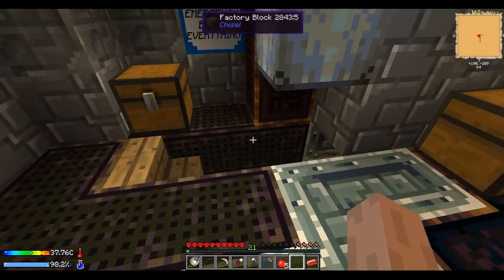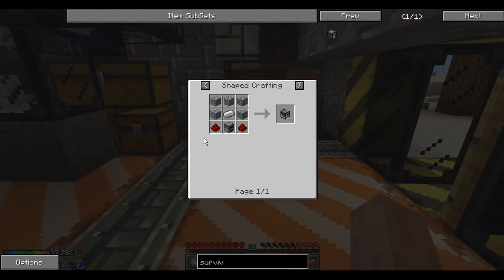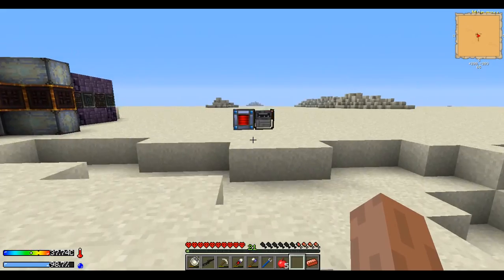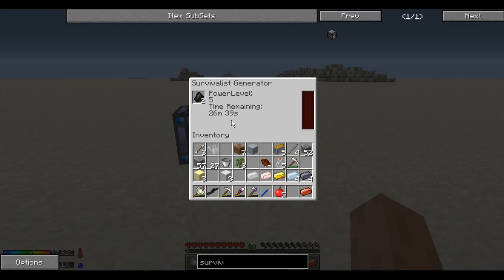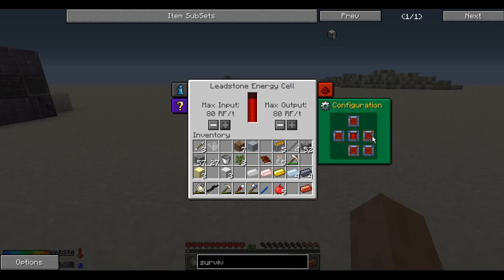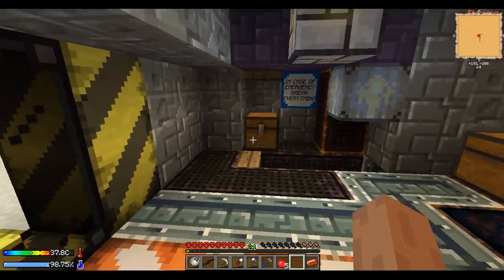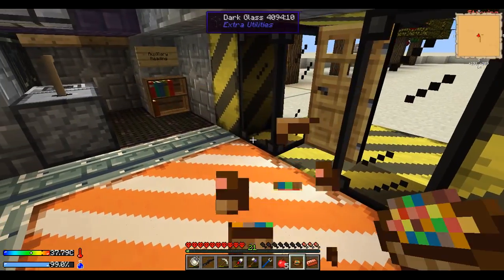We also made the survivalist generator — you can just make it like that. These survivalist generators do make a lot of heat, so when you charge your energy cell, I'd probably charge it from out here instead. These only give 5 RF per tick, but they run for like 30 minutes, so it does quite a bit. If you charge your energy cells, charge them out there. Looks like we're actually running low on food again — let's just add some fruit salad.